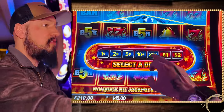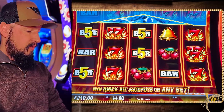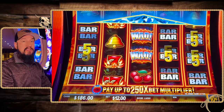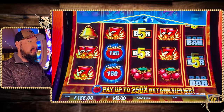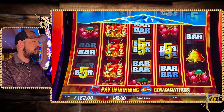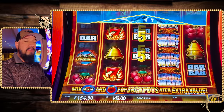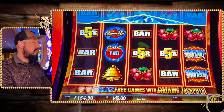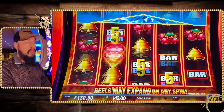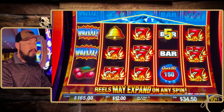Let's see what other denom options we have here. Let's try some on 10-cent. $12 a spin, so a little cheaper. We'll just see how 10-cent treats us. Got some bars. Come on, Quick Hits. Let's see those diamonds drop. $34, not bad.